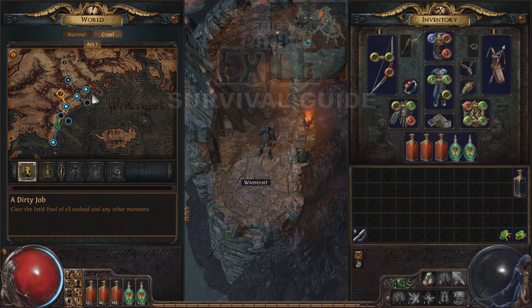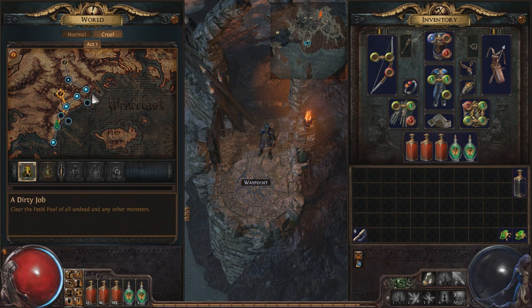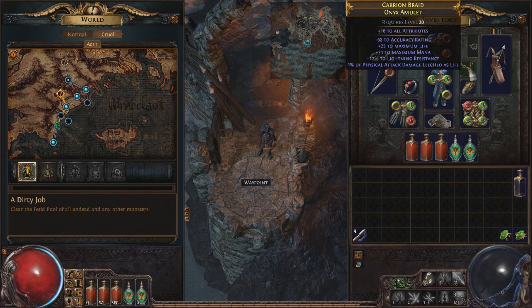G'day, ZiggyD here, back with part 16 of the Path of Exile Survival Guide. In the last episode we got into Cruel and made our start by progressing to Ledge, doing a bit of Ledge farming, and then doing some of the side quests in Cruel after we leveled up a little bit. We also bumped into two Exiles and managed to get a couple nice pieces of gear. We have a few pretty decent pieces now.